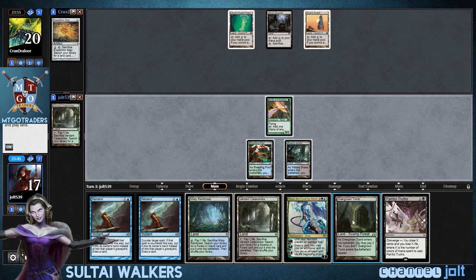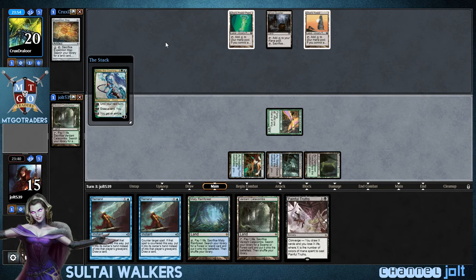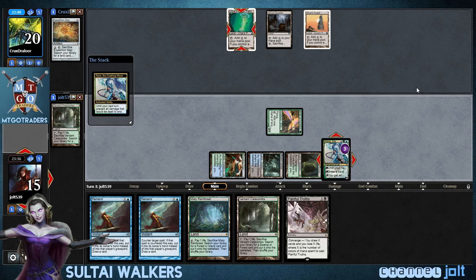Yeah, let's go and get down Kiora. So let's fire up and get this Overgrown Tomb in. Banking on him not having his second Tron piece. If he does and he gets a big threat out, then we can just start minusing it. I'm going to pump that power plant up.